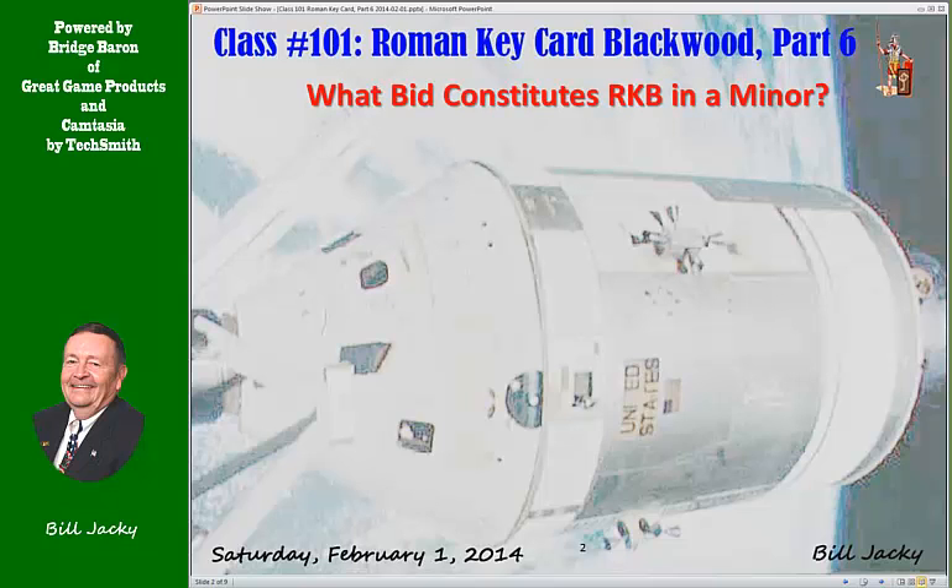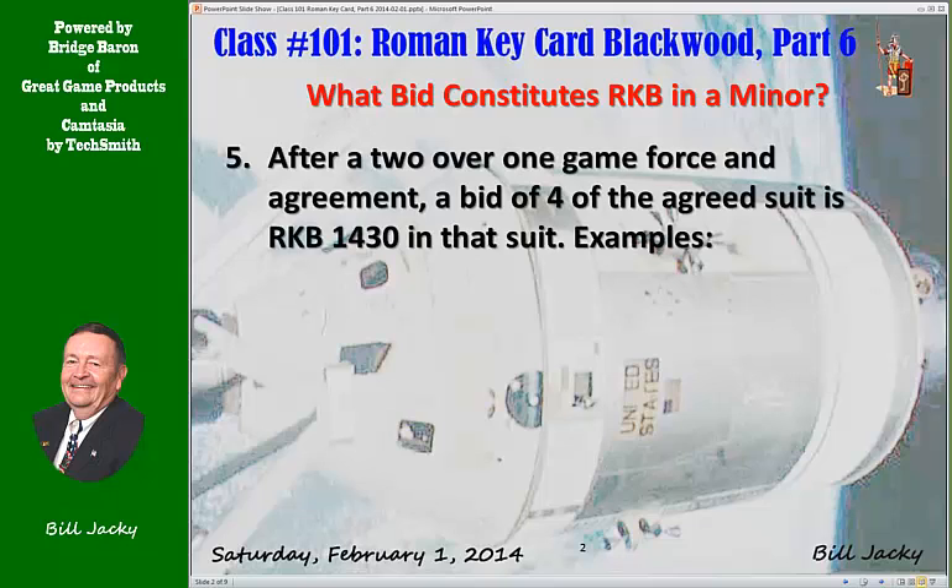What bid constitutes Roman Keycard Blackwood in a minor? Case 5: If you play 2-over-1, after a 2-over-1 game force and agreement, a bid of 4 of the agreed suit is 1430 in that suit.